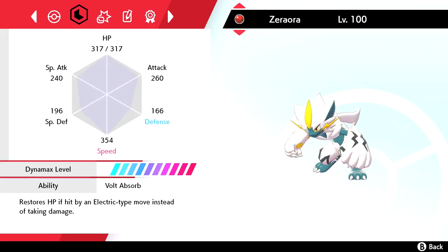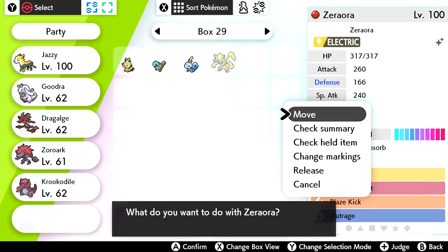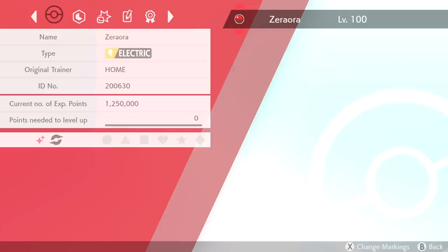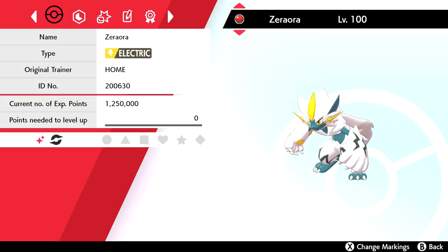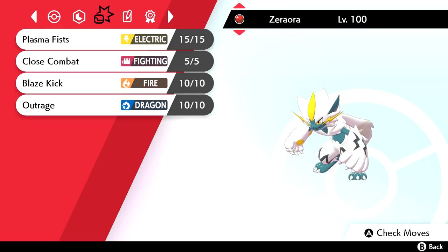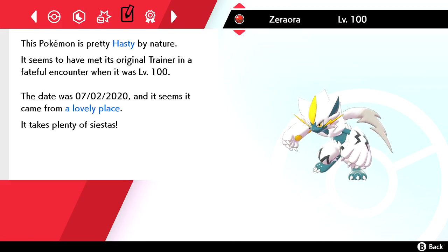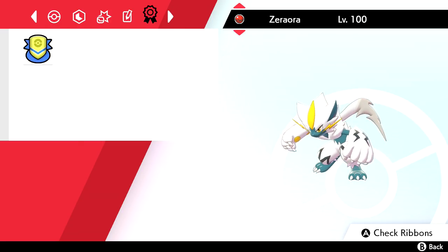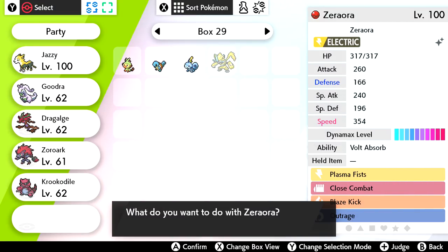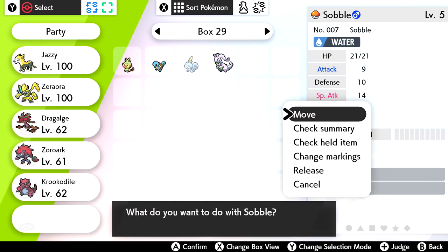Here's our shiny Zorora. If we take a look at the summary, you can tell it's shiny — typically the icon is yellow, blue, and black, but the shiny version is white with a turquoise, yellow, and black accent. Pretty cool. It's already level 100, in a cool red ball. It has Plasma Fists, Close Combat, Blaze Kick, and Outrage. This Pokemon is Hasty by nature — I like it. Let's add it to our team.